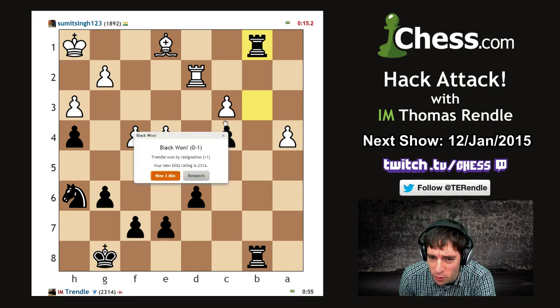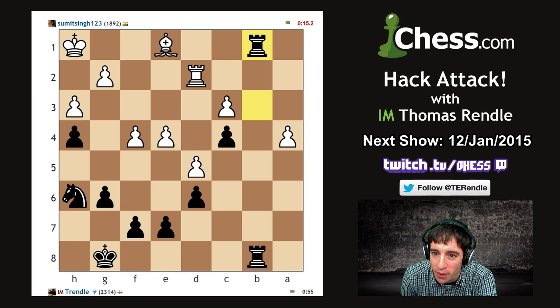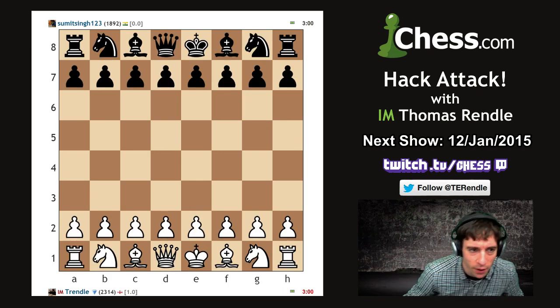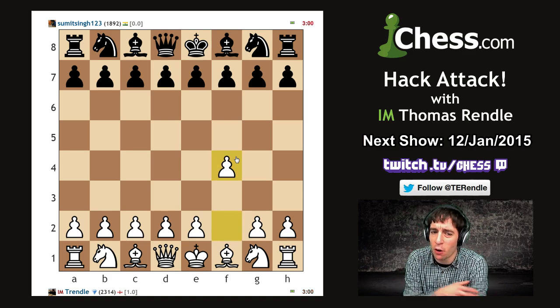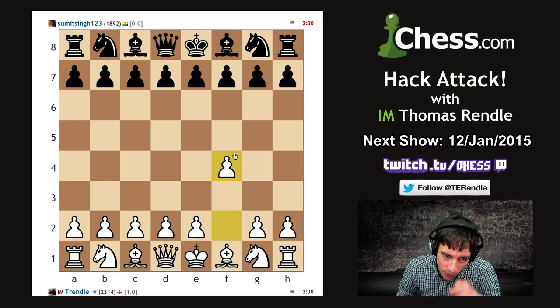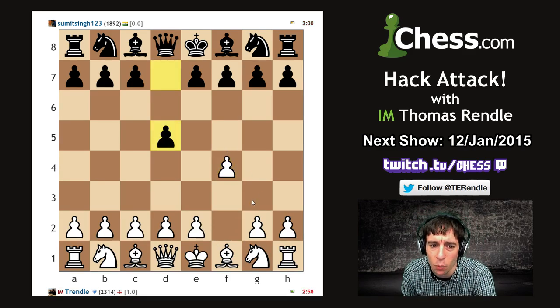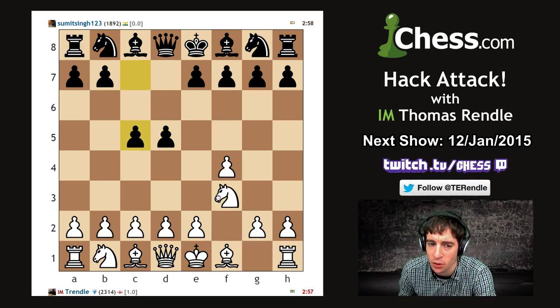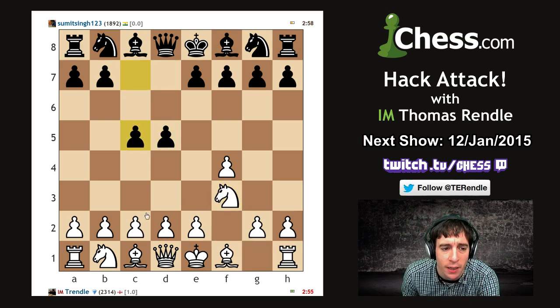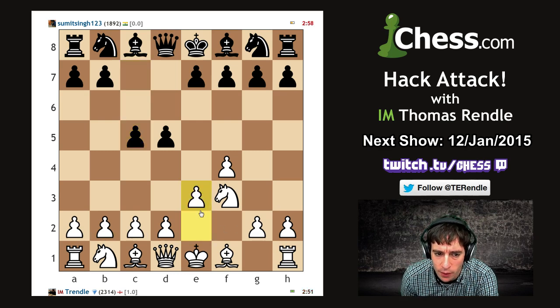You didn't get subjected to too much time without the queens. I'll see if I can make that the only time I allow a direct queen swap. Let's see if we can start off with f4 - if my opponent goes e5 trying to gambit a pawn, I will go e4 and transpose into a King's Gambit.